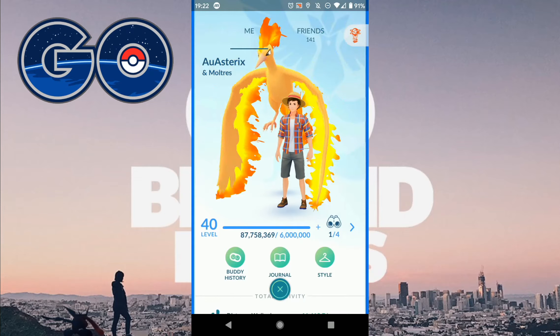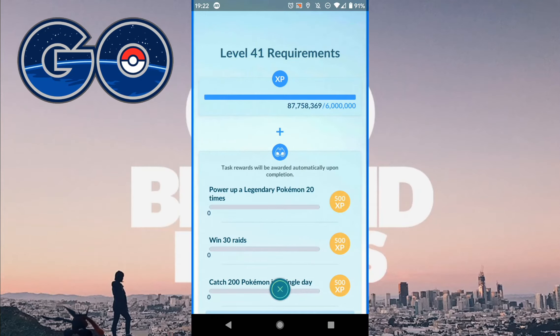So the first requirement is XP — you need 6 million XP. If you're a Legacy player you will have passed that, so as you can see I've got a little bit over my 6 million to level up. There are only 3 tasks from level 40 to 41: power up a Legendary Pokemon 20 times, win 30 raids, and catch 200 Pokemon in a single day.